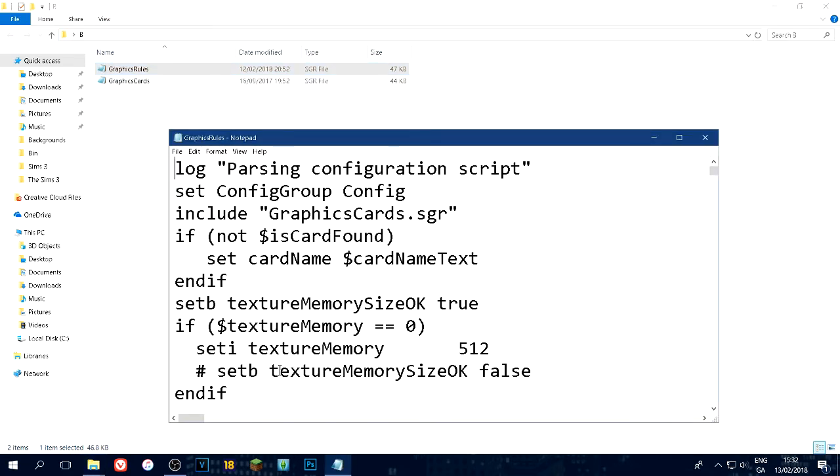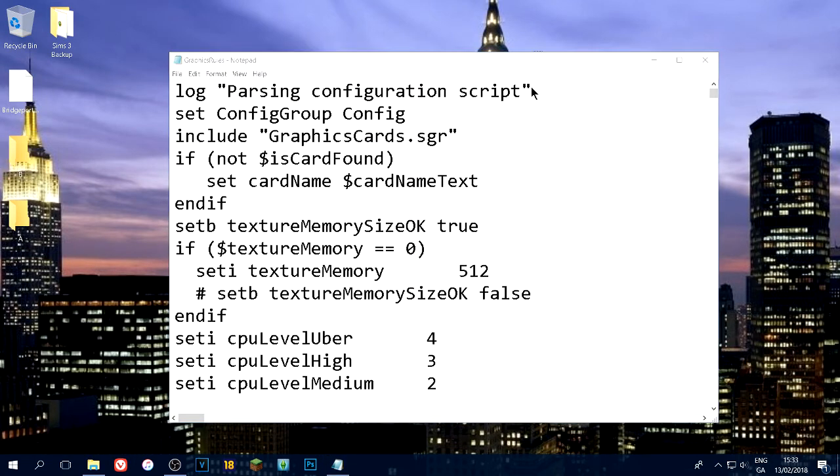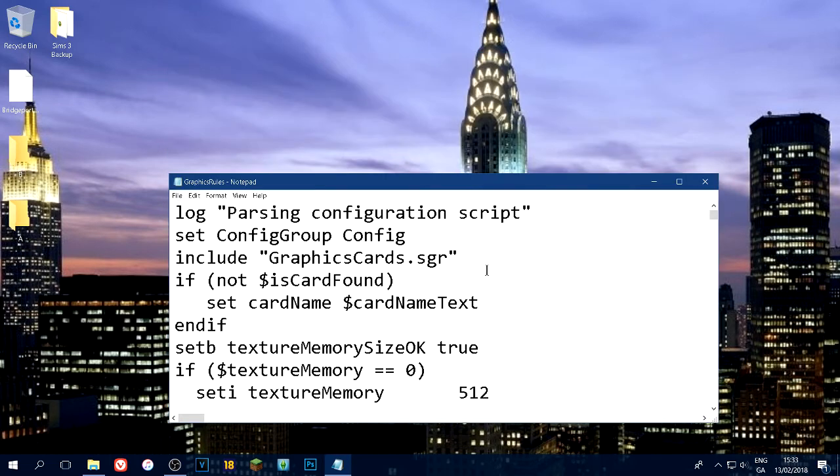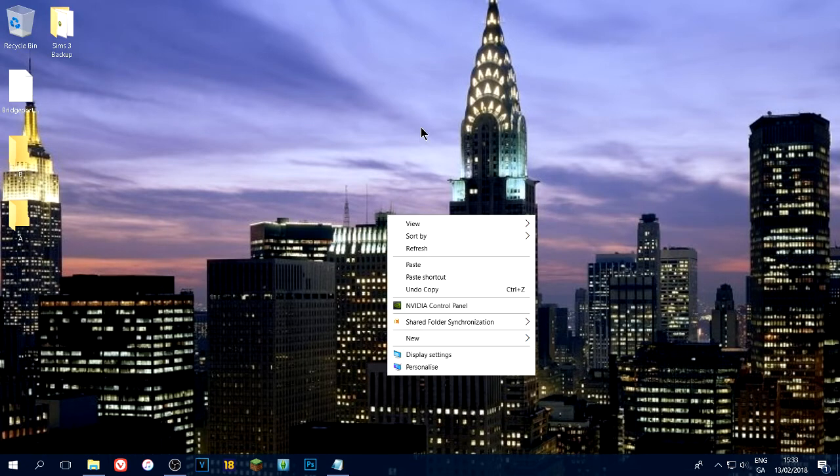Now we're going to open the Graphics Rules file. The very first thing I recommend doing is going to the texture memory section. What will be there is 'Set Texture Memory 32 Megabytes' - it'll be something like that. What you want to do is find out how much VRAM you have. VRAM is basically the RAM in your graphics card - it's how much video RAM the card can use. It's similar to regular RAM but specific to the card.